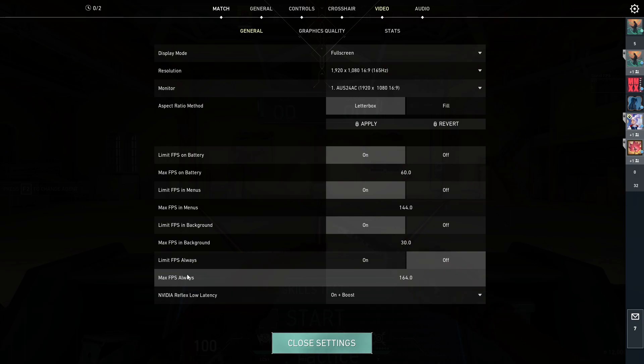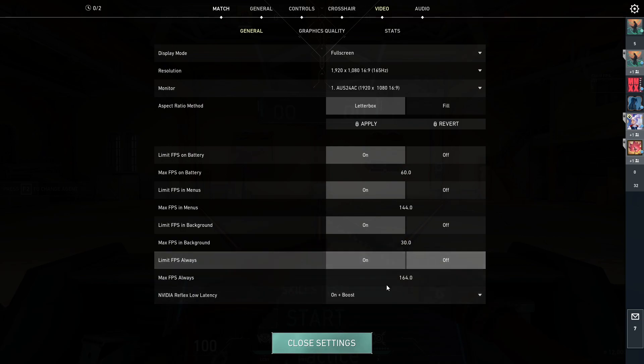You want to set max FPS to the maximum that your monitor and PC can do. So if your PC can do 400 frames but your monitor can only do 164, put it on 164 so you're not over-running your PC. That's why mine is on 164.